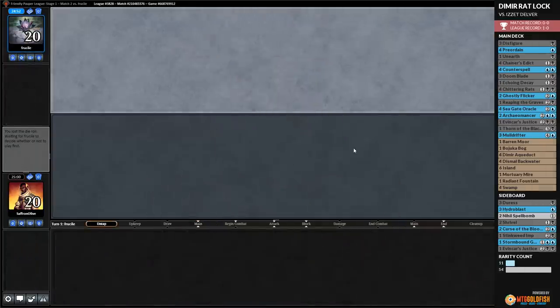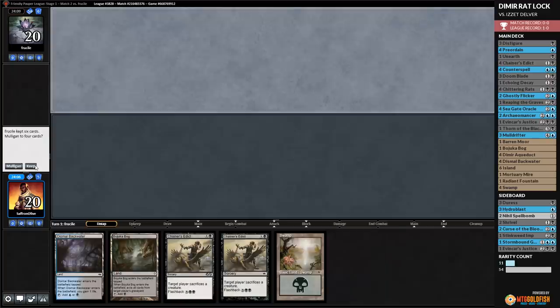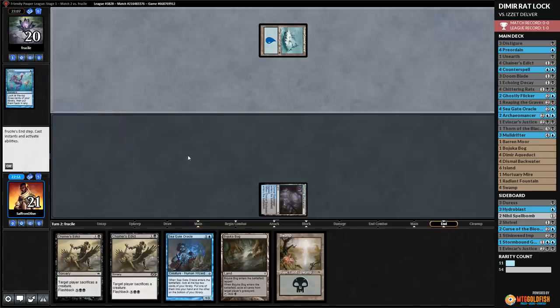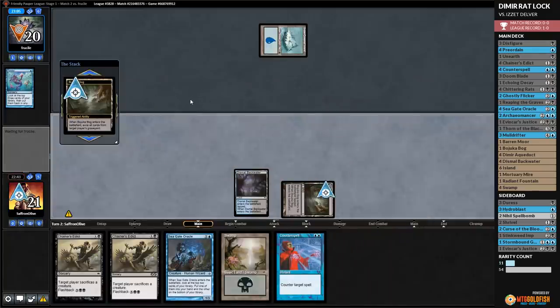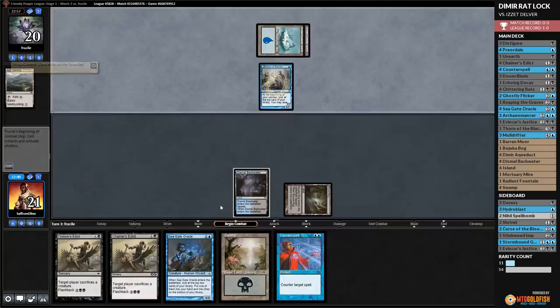Playing Pauper time. We are rat-locking some fools — trying to, at least. We mulligan the one-land hand and then the one-bounce-land hand, keeping five cards. We Preordain — land to the bottom. Opponent plays Snow-Covered Island. We play Dismal Backwater and pass. Opponent Ponders and shuffles — probably looking for a land. We Bajookabog the Ponder. Opponent plays Ash Barrens and gets Snow-Covered Island — this is definitely a Delver deck. Opponent passes. We play a Swamp to play around Daze and get ready to deal with Delver.